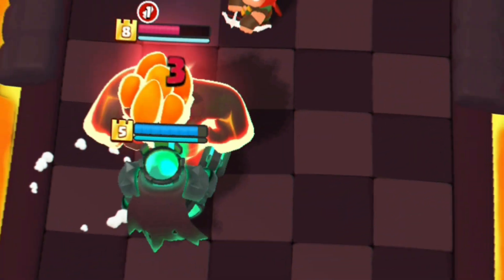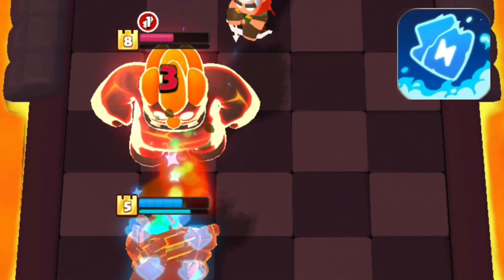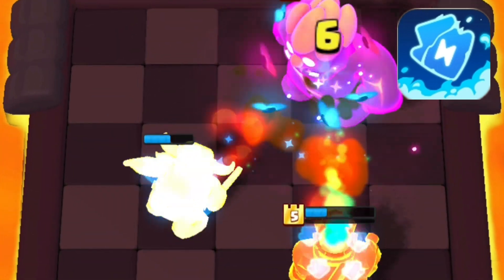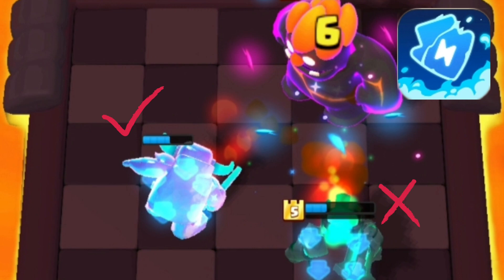The third ability is Lava Burn and it adds dissipate on his super, so in addition to whatever counters the super, you may as well make sure the tanks soaking this damage don't really have a super bar — like the Pekka.